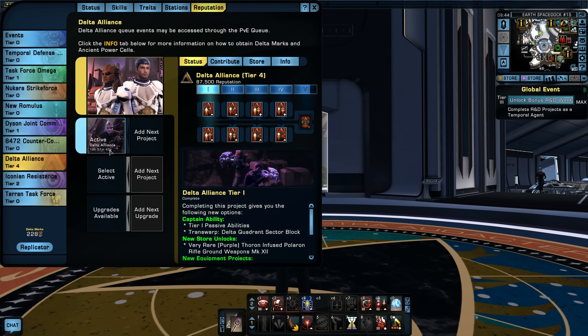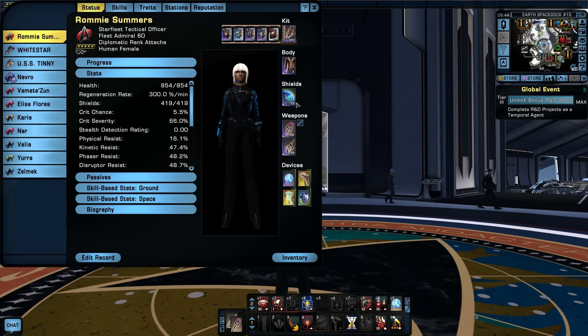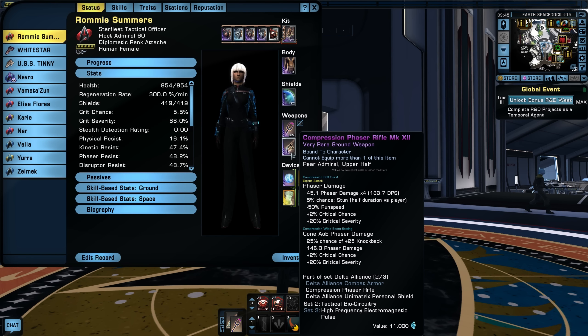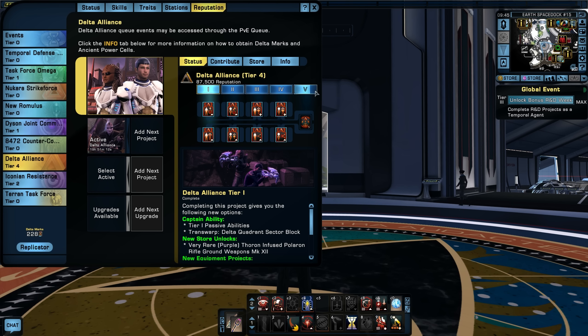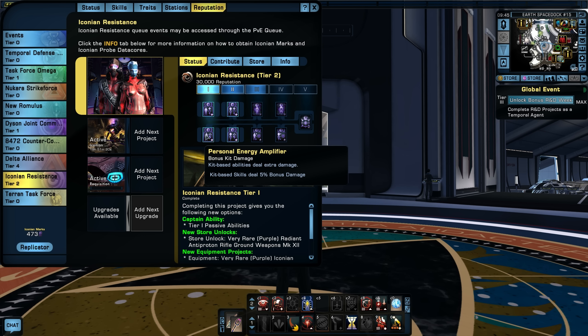The other reputations I'm working on: I'm continuing the Delta Alliance, working toward Tier 5. At Tier 5 I'll get a mark reward that covers the final piece of my Delta Alliance ground set — I already have the shield and the compression phaser rifle, just need the body armor. I'm also working the Iconian reputation and I'm almost at Tier 3 now.